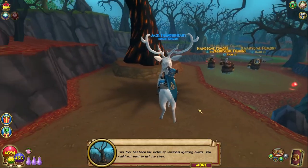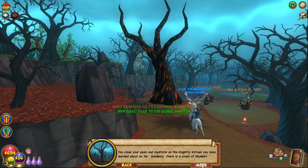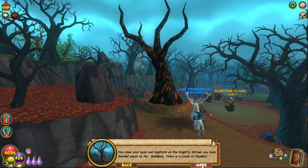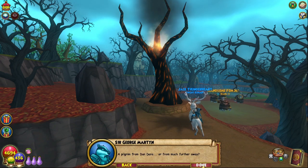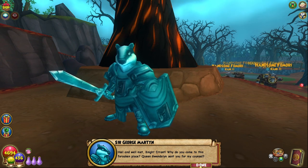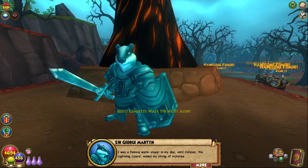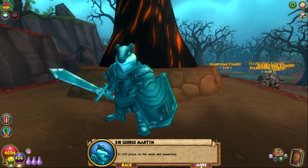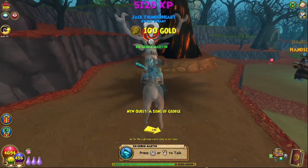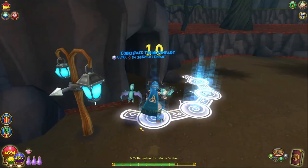Oh, it's actually here. 'This tree has been the victim of countless lightning blasts — you might not want to get too close. You close your eyes and meditate on the knightly virtues you have learned about so far. Suddenly there is a crash of thunder.' Oh, here he is. 'Hail and well met, Knight-Errant. Why do you come to this forsaken place? Queen Gwendolyn sent you for my counsel? I was a famous worm slayer in my day until Catalan, the lightning lizard, ended my string of victories. It still preys on the weak and powerless. Could you find Catalan in its lair and defeat it, easing my burden?' Sure, we'll do this. Hopefully he's Storm so we can have an easier time.